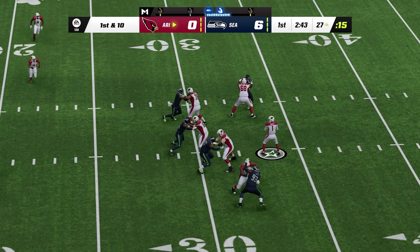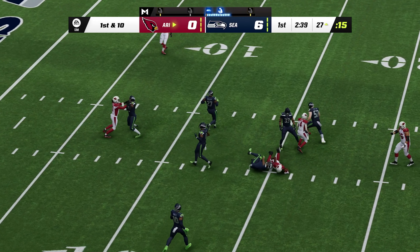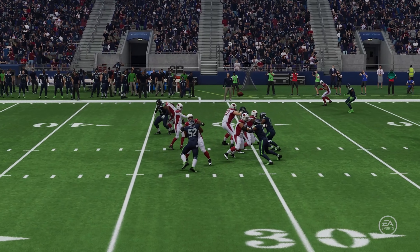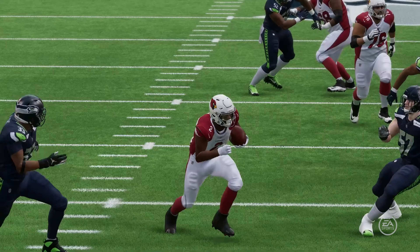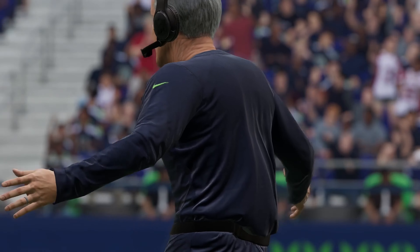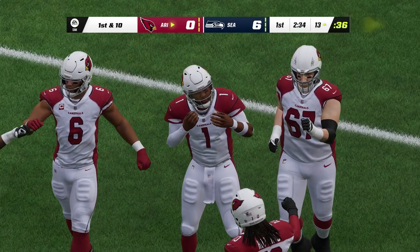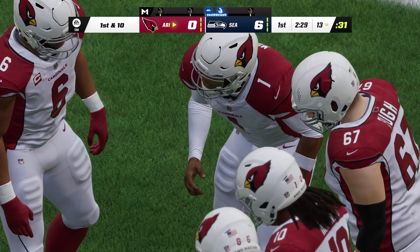First down, Murray — catch is made by Marquise Brown, and he's brought down but not before a gain of 13, down to the 13. First and 10 in the red zone. It's not always that the play caller should get all the credit — sometimes in the huddle the quarterback just says, hey, who's going to make a play for me? The end result: a nice first down and the drive keeps moving.